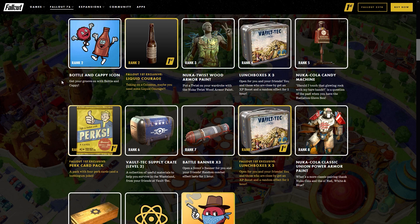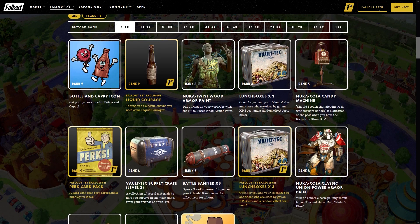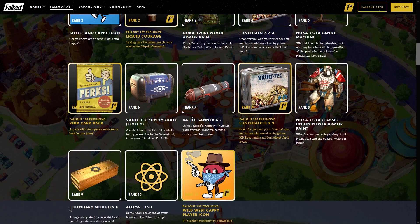I'm only going to cover the major rewards for this scoreboard — your time is important, you don't need to know if you're going to get liquid courage or lunch boxes, that's already part of every scoreboard. For rank two you get the Bottle and Cappy icon, rank three we get the Nuka Twist wood armor paint, rank five the Nuka Cola candy machine, which looks to be a really cool camp item and something new that we've not experienced with previous scoreboards. Rank seven has the battle banners — you'll get three of those.